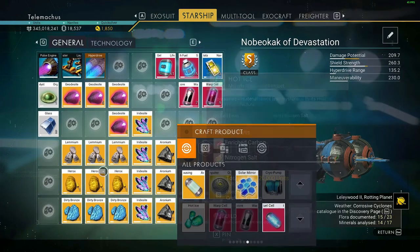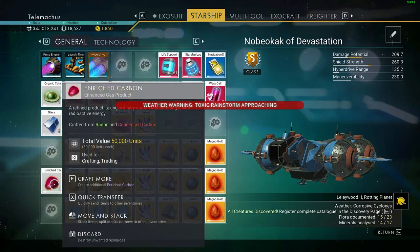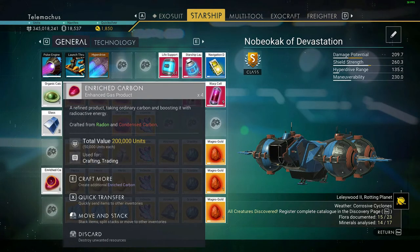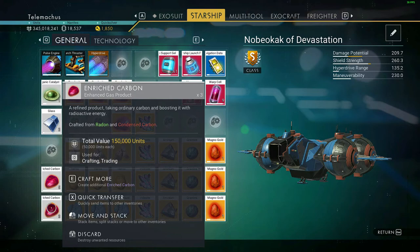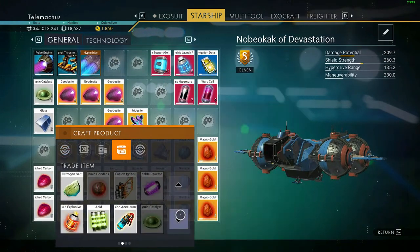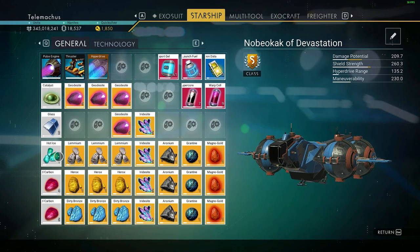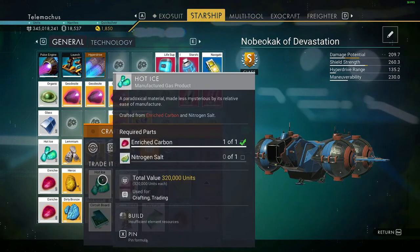I need more enriched material - there's so much enriched in the water. Minor warning: incoming storm. And here we go - ice. We need these ones; it always seems like there's something I'm missing but I need more of it.